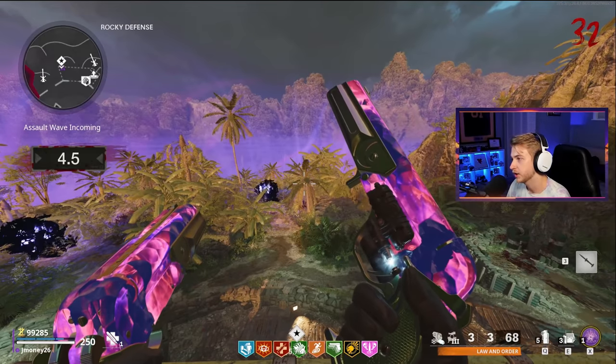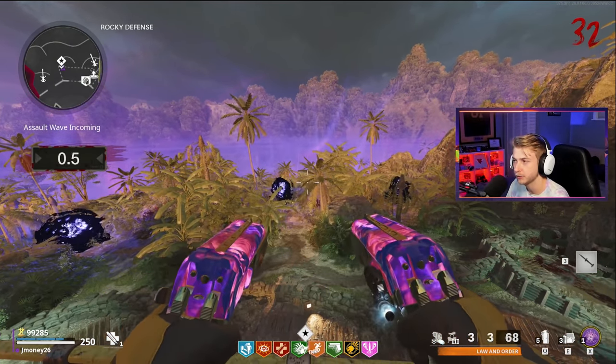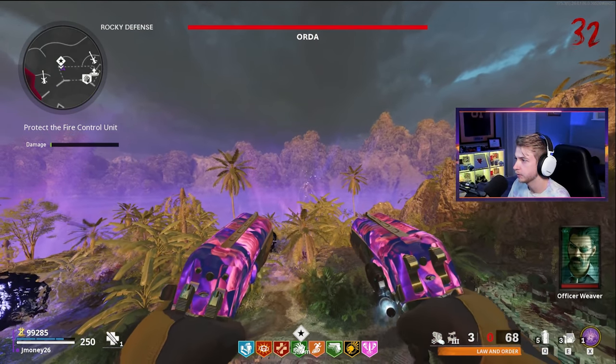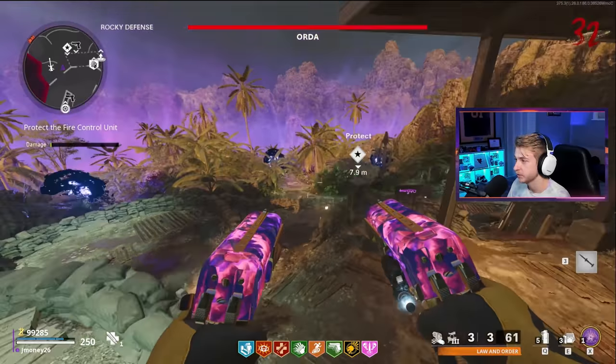I wish they did have the range because we had the perfect spot. I guess I'll do a test shot from up here - let's see if we can hit him. Come on in, cowboy. I can hit him from here. It does nothing, though. Literally 48 damage. That's a big yikes.